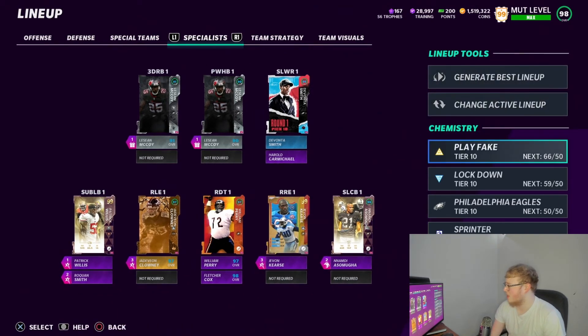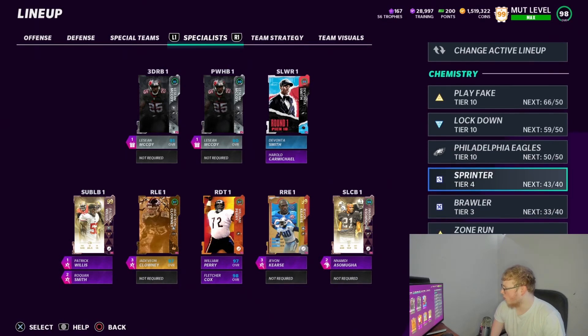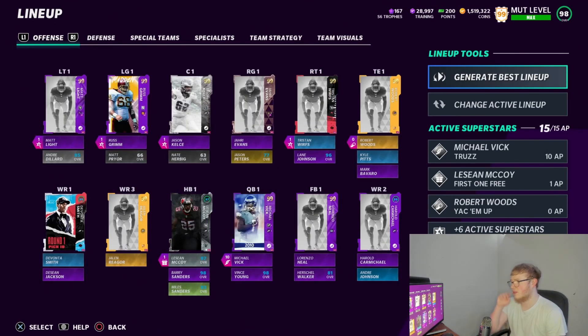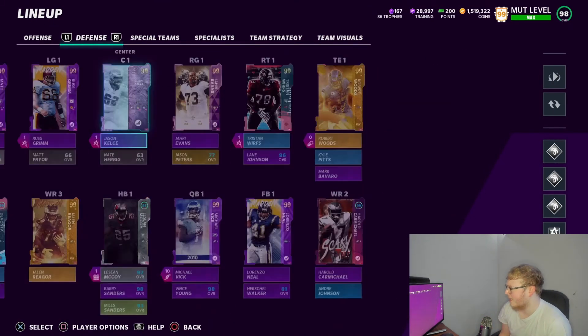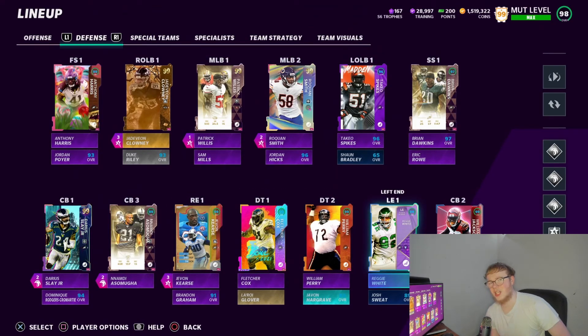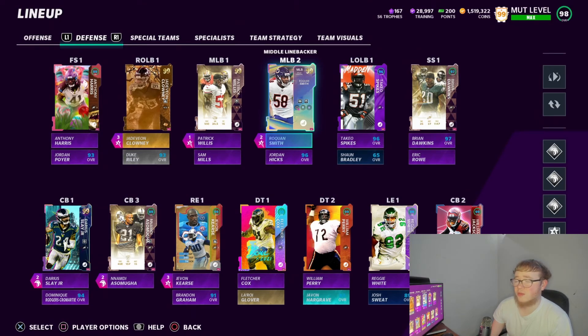Cloud receiver is Davante Smith, sub linebackers are Patrick Willis and Roquan. As for chemistries: 66 out of 50 Play Fake, 59 out of 50 Lockdown, 50 out of 50 Eagles, 43 out of 40 Sprinter, 33 out of 40 Brawler. I usually put Brawler on my offensive line, Lorenzo Neal, and some of my d-linemen like Fletcher Cox, The Fridge, and Reggie White — just to get that extra strength. I've learned strength is actually important in Madden; I always thought it was a nothing stat but it's actually somewhat important.